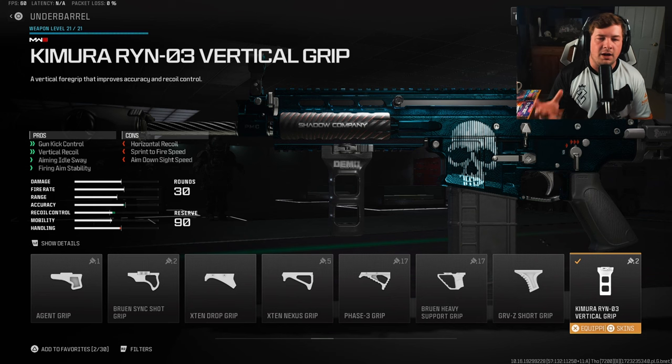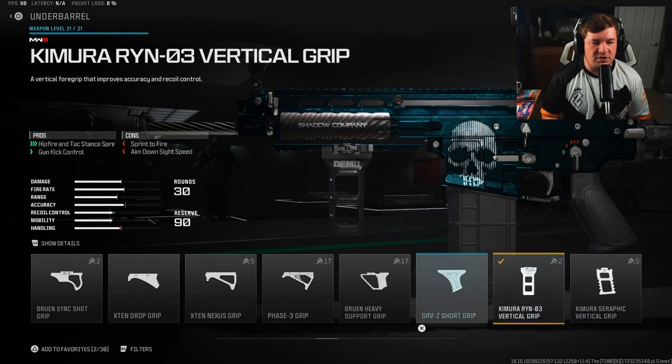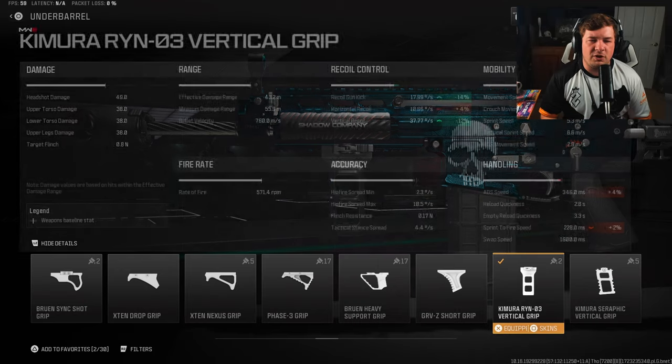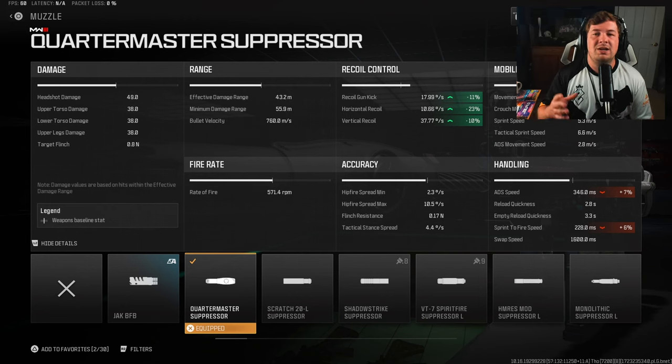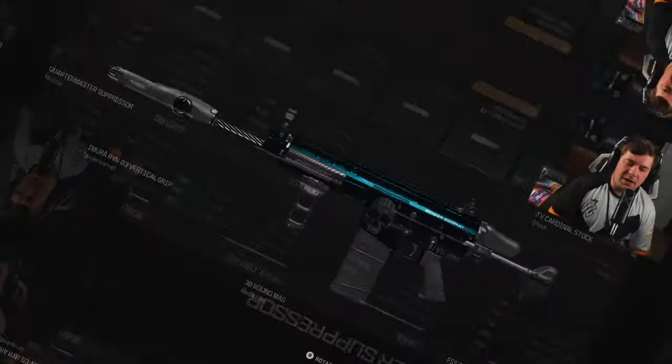For the underbarrel I have the Kimura RAN Vertical Grip. This weapon has a very big kick — original gun kick — which is why I'm choosing this one over something like the Bruin Heavy Support Grip. It kicks up vertically quite extremely, and that's where the 14% to gun kick is going to come in handy along with 12% vertical recoil control. Yes, you're sacrificing ADS speed but you need to do that to control the recoil. The final attachment is the Quartermaster Suppressor — an attachment I use on a lot of weapons — sacrificing handling but giving you 11% gun kick, 23% horizontal recoil control, and 10% vertical recoil control.